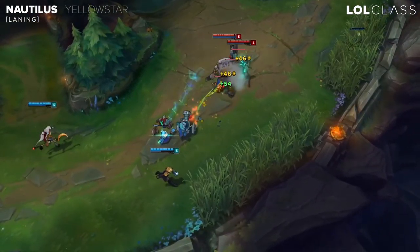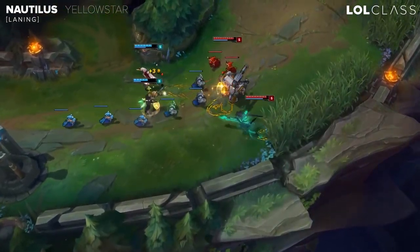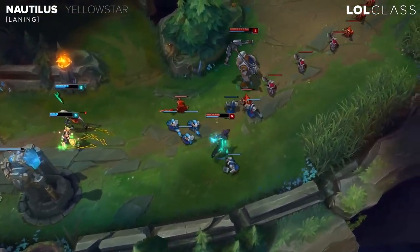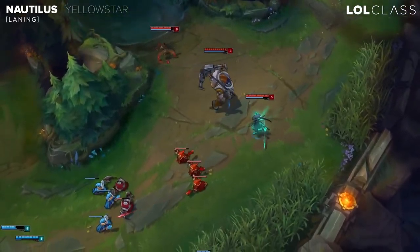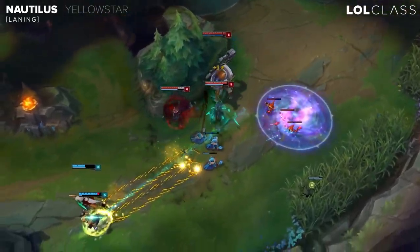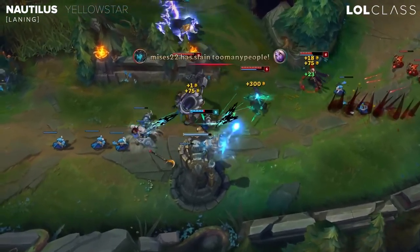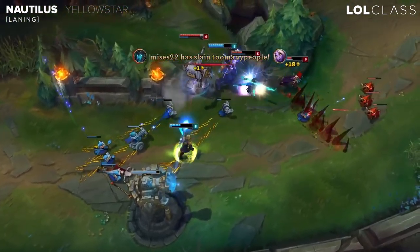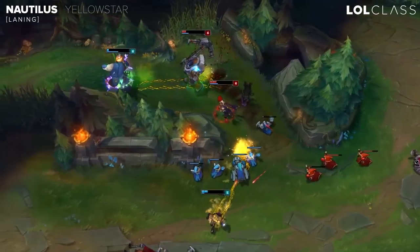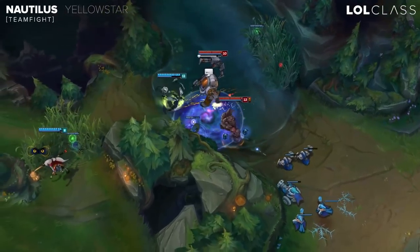Once you chunk them, you want to freeze your lane because you're going to win any 2v2. Since you chunked them at level 2 they have to back and use potions — this is where you can start bullying them. Keep in mind that if you freeze, their jungler might try to gank you, and if you fight in a big minion wave you'll take a lot of damage, which is not what you want.